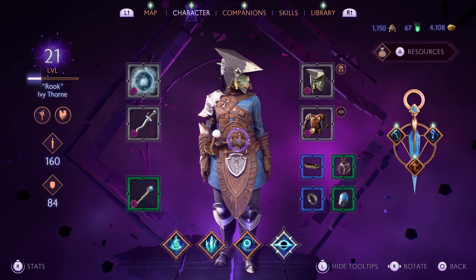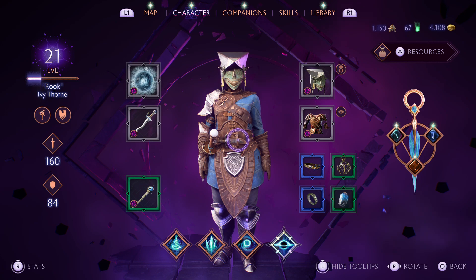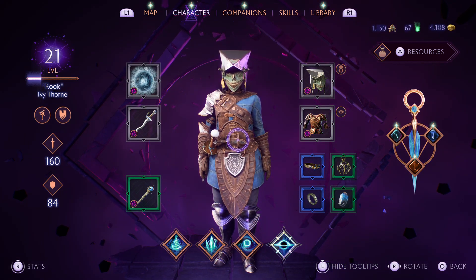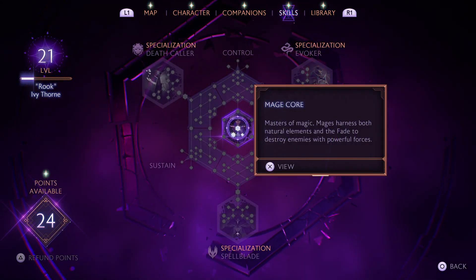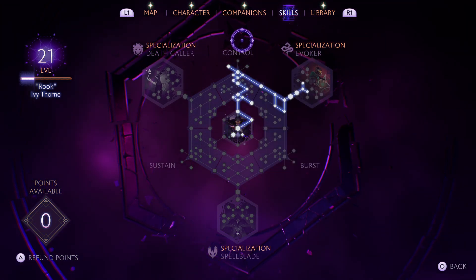Is the Evoker your favourite mage class in Dragon Age: The Veilguard? Let me give you an early guide and build for this specialisation. We're going to go up to level 21, and we have 24 points to spend on our skill tree. I'll also go over all the items we will use for this build.